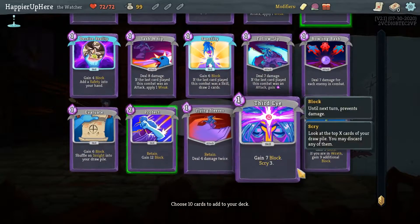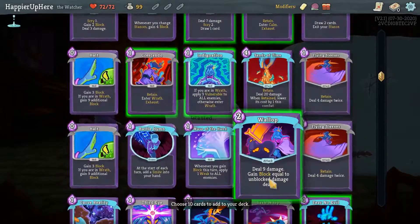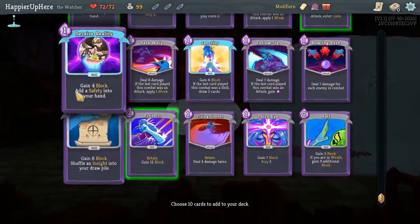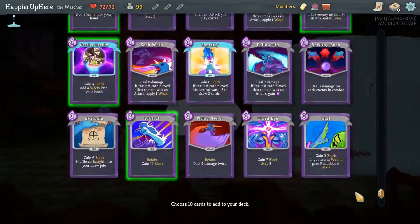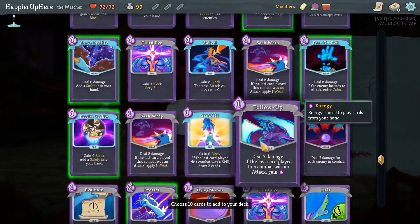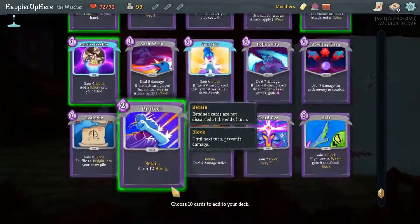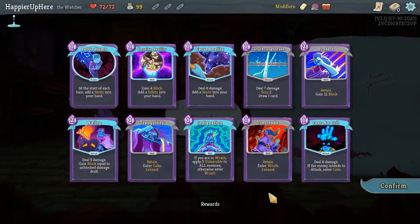Definitely Wallop, definitely a Protect. There are two Holds - let's do Cut Through Fate, that's a good attack card. Sense of Time is probably going to take a little too long to be useful. Carve Reality I think is good. Deceive Reality for block. I think I have nine cards - four, five, six, seven, eight - not yet. So the last card: there are lots of good options - Flying Sleeve, Third Eye, Evaluate, Follow Up, Bowling Bash. Who's my final boss? Guardian. So maybe I should focus a little more on defense. Battle Hymn is a good card, not against the Guardian though, but I think I'll take Battle Hymn and try to pick up defensive cards afterwards. I have just Protect and Deceive Reality for defense - Wallop helps too - and the rest is offense or support.